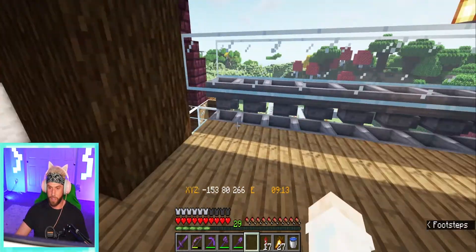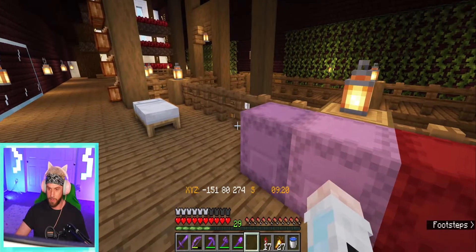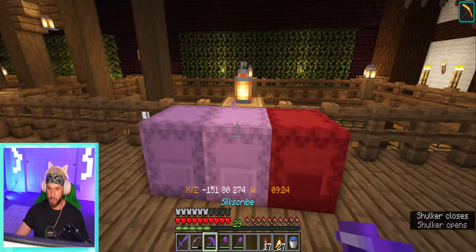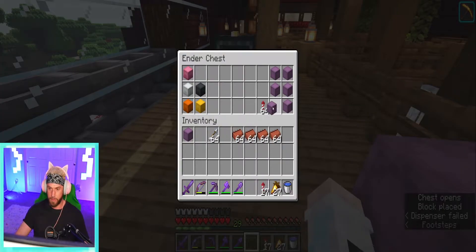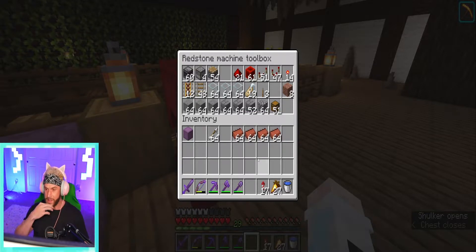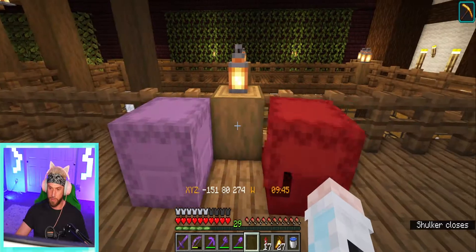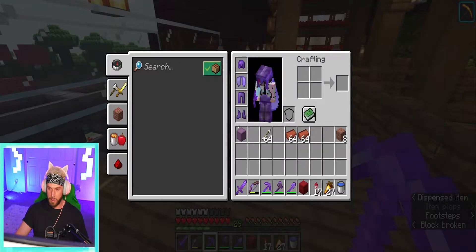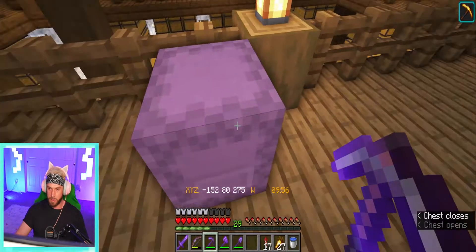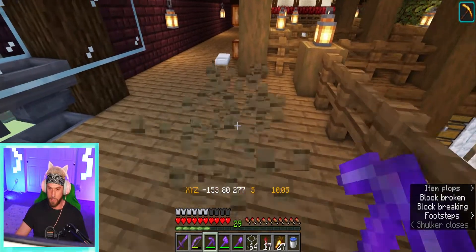All right, perfect — this should all be set to go now. We're going to need some glass. We can put this away — no longer need that. Put that with our other shulkers, and then I guess we can take this item sorter item out, put those in, and put these other ones back into storage. Pick this guy up. I don't think we're going to actually need the redstone box because we've got most of our redstone gizmos for today's project already in here.